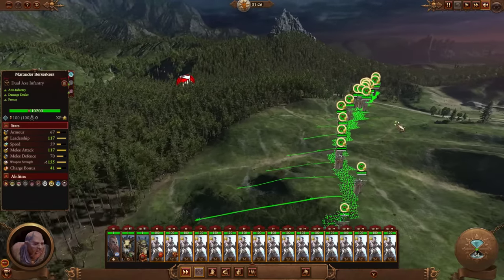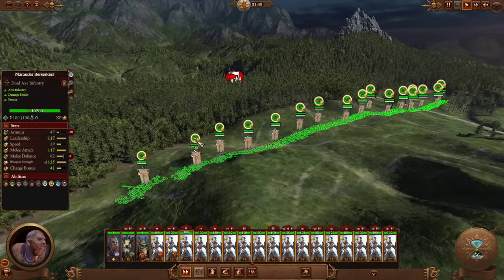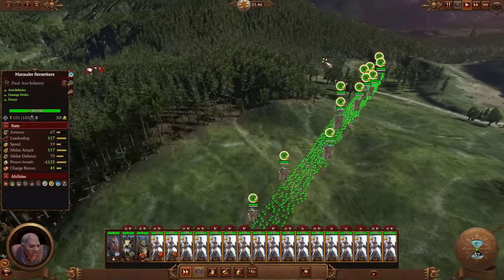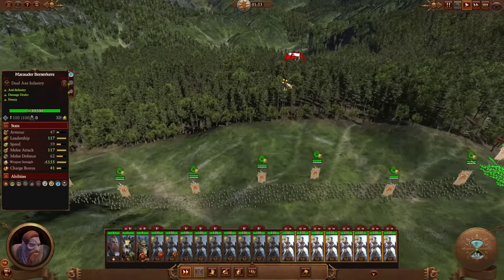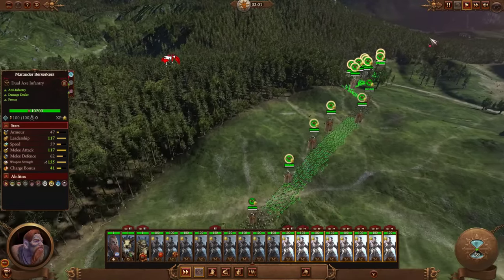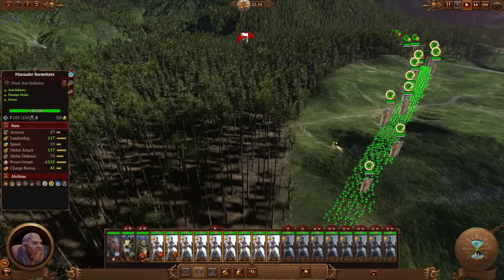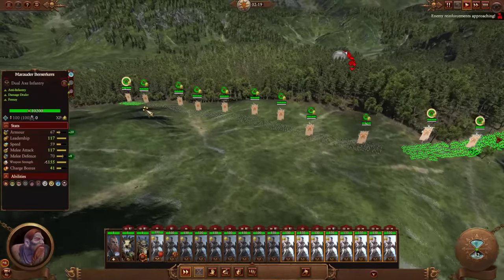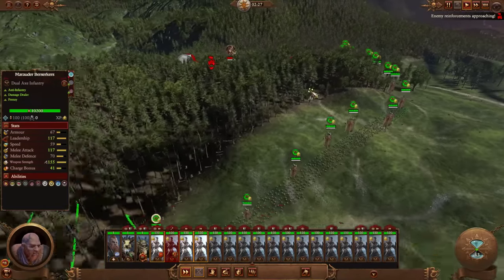I really do appreciate it when people send in these maxed-out doomstacks. Obviously most people are probably not going to do this in their campaign — it's not really practical, and if you can get to this point you've probably already won. But it really is a sort of vanity project, and there's nothing wrong with that. Once you've essentially won the campaign, what you want to do is entirely up to you, and that's what makes Total War Warhammer have a really long shelf life. The game does not force you to do this stuff.